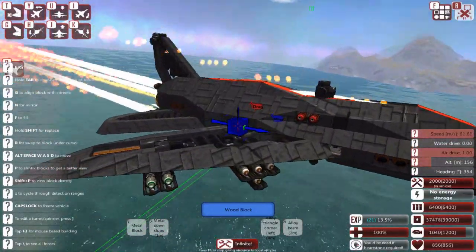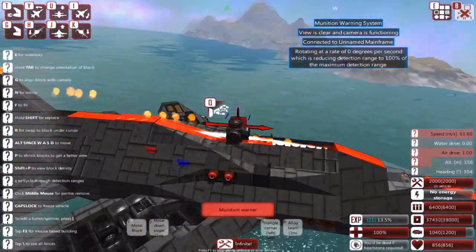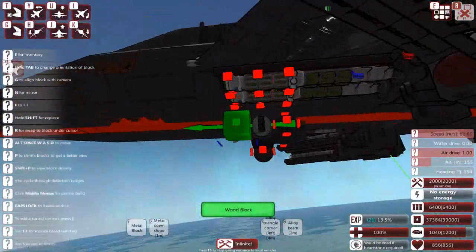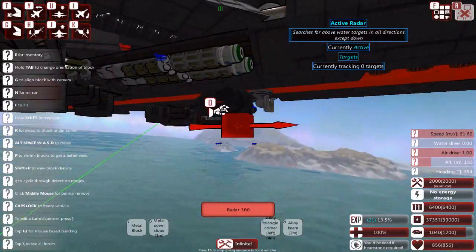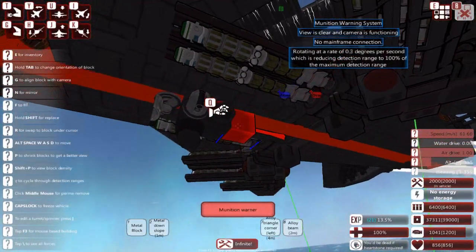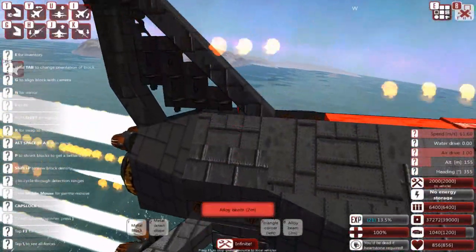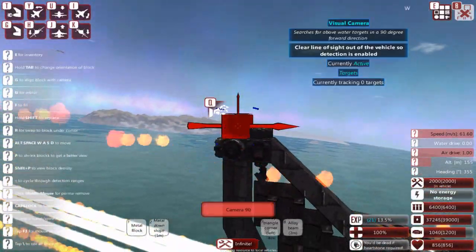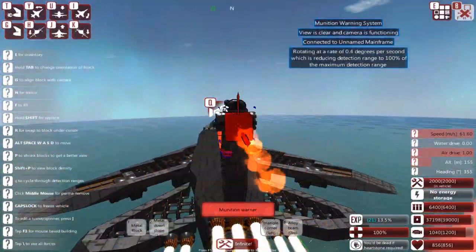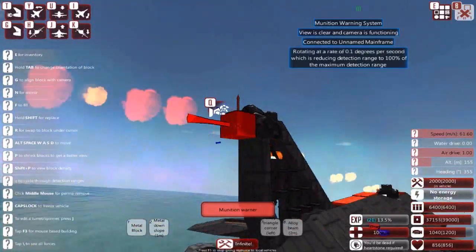Above the top we have munition detectors — these cover the frontal, top, and side arcs from enemy incoming missiles. Here we have the detection suite: range finders, trackers, and active radar to give an all-round view and detect enemies. Moving back, we have even more detection equipment back here, a rearward-facing visual camera, and more munition detectors. Especially important is the one in the back, because it's the only one that gives us proper warning against enemy missiles coming from the top aft.